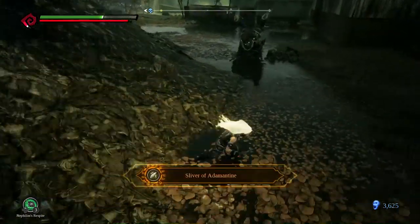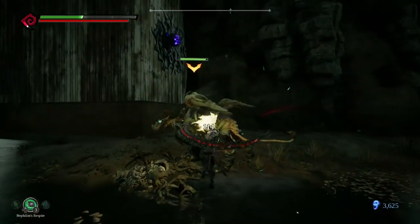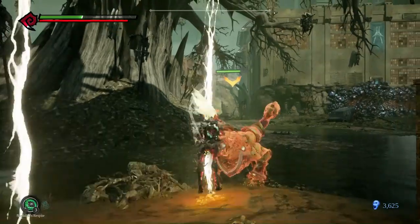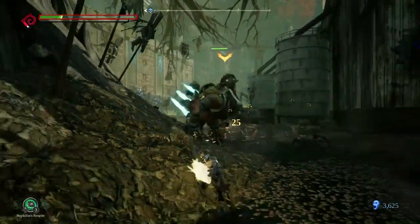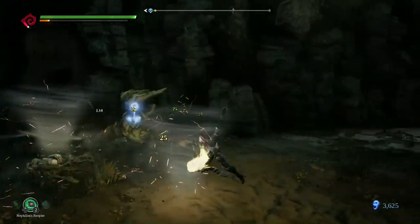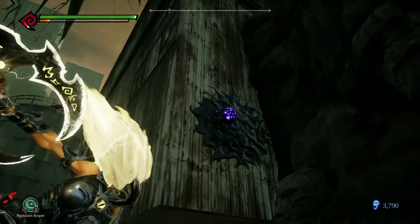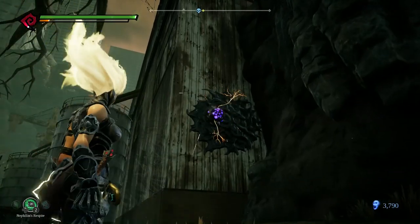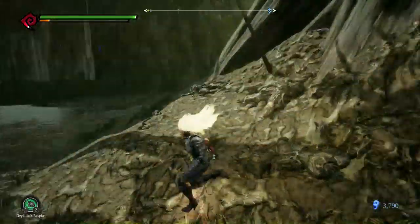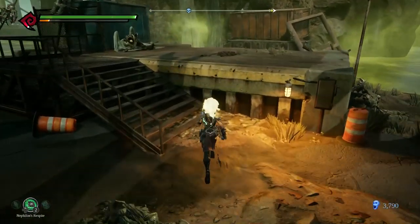I got this weird Chimera thing to fight — I hate these things. It seems to be weak to thunder, or just Dispel, which I'll take either. There was a weapon like this in Darksiders 1 as well where you could transfer properties to it. Oh, I guess you can kind of do it here as well due to the hollow stuff. There were some cool puzzles with that in the original Darksiders.